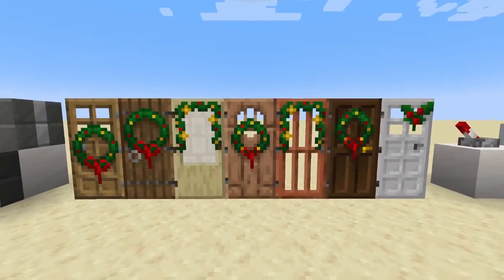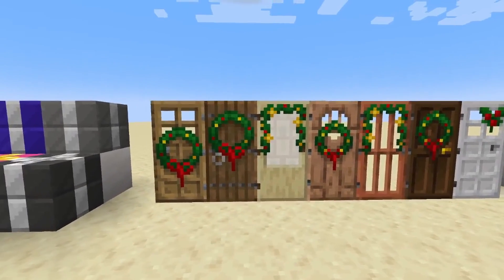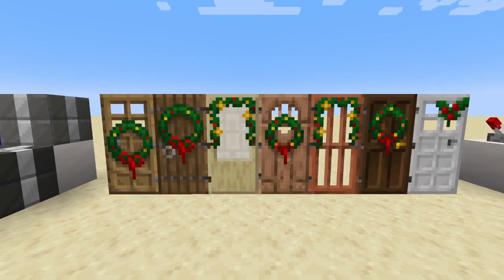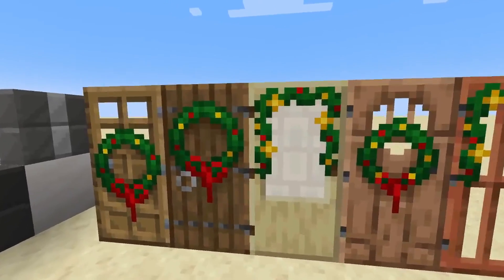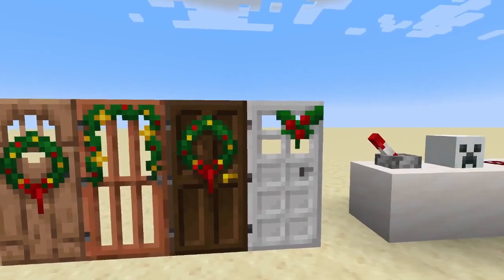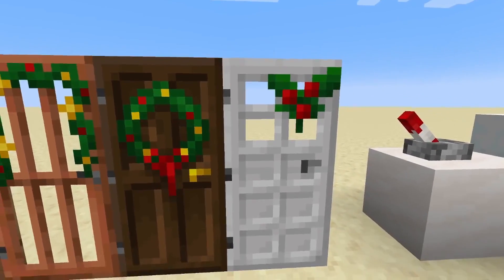All of our doors are decorated with a wreath. The only exception is the nether doors — those are not decorated. But we have some circular wreaths, some ones that go over the door, and a mistletoe on the iron door.